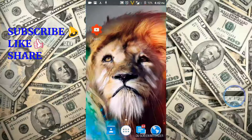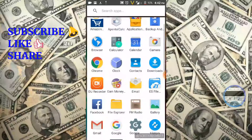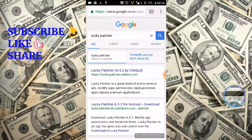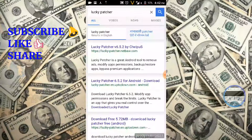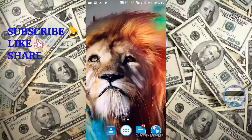First, go to your Chrome browser and search Lucky Patcher. Click on the link and install that app. I already have it installed, so I will open it.